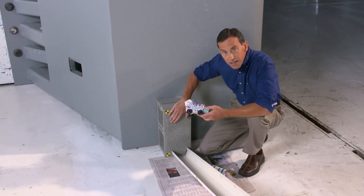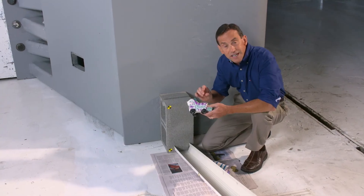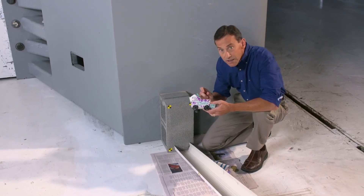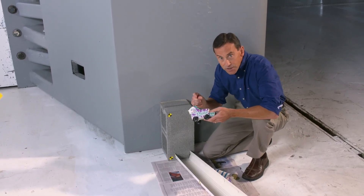That's the key — when you're going through that big change in momentum, the brick is applying an impulse to stop this car. Remember, an impulse is the impact force and the impact time multiplied together. So the trick to making a crash-worthy car is extending that impact time, because that reduces the crash forces.